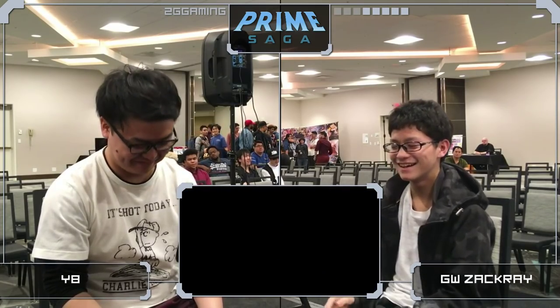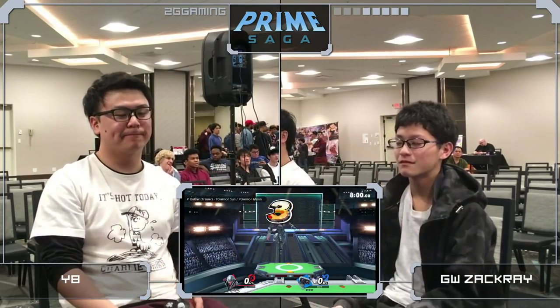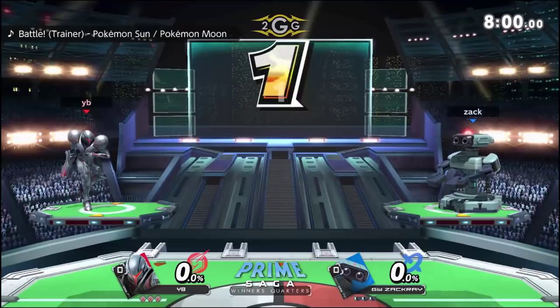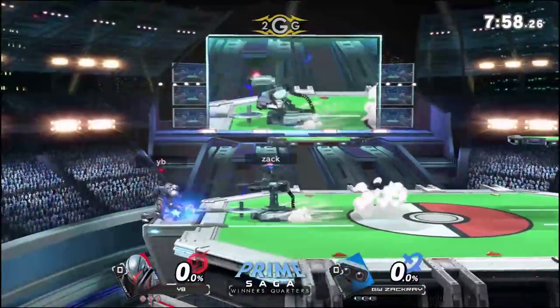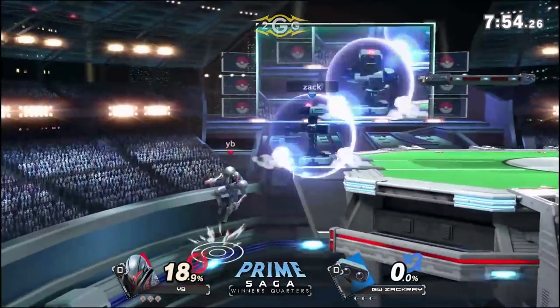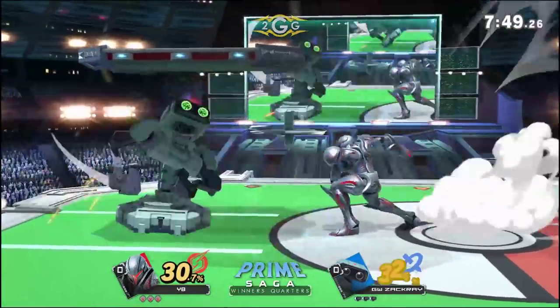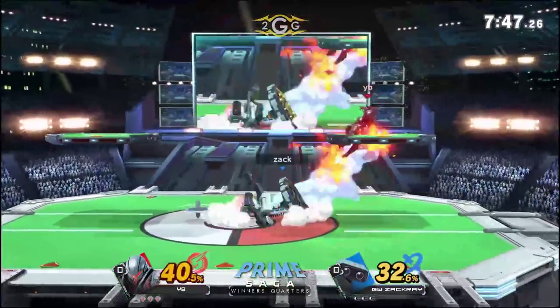This is going to be good practice for YB because he does have Wadi in his bracket tomorrow. So this might be just a little bit of foreshadowing of what he will either be up against or what we may see tomorrow — what YB's counterplay is to deal with the Rob. Because we did mention earlier that we were curious how he was going to get around the gyro. Maybe just taking the gyro and holding on to it forever. Yeah, maybe that's the play.